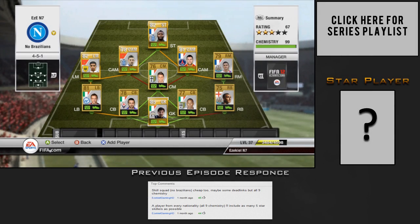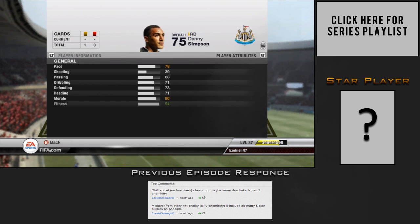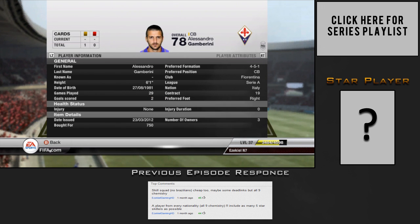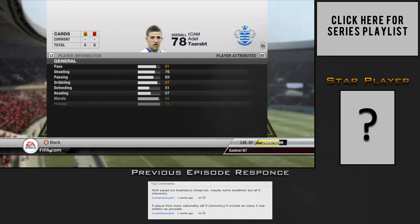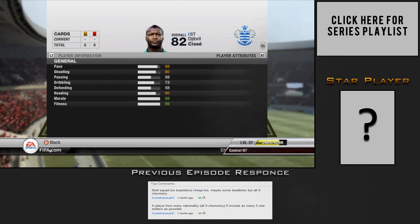Welcome back to episode 3 of YouTube's iBuild. Last episode I asked you: would you rather me build a skill squad with no Brazilians, cheap, maybe some deadlinks but all 9 chemistry — or a player from every nationality, all 9 chemistry, including as many 5-star skillers as possible? The voting was very tight, and eventually — a month later, you can see how long it's been — the top option with 45 likes was skill squad with no Brazilians, cheap, maybe some deadlinks. So that's what I'm showing you this episode.